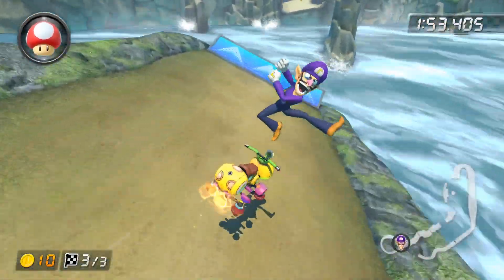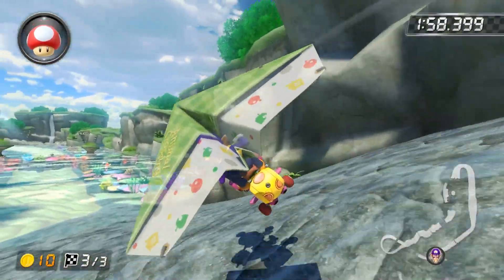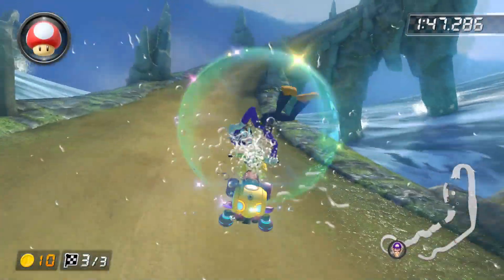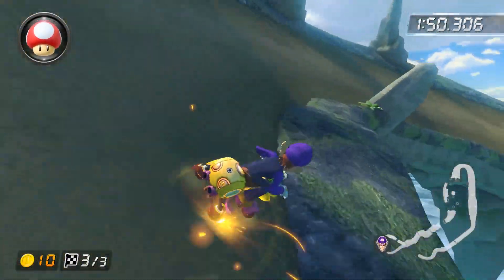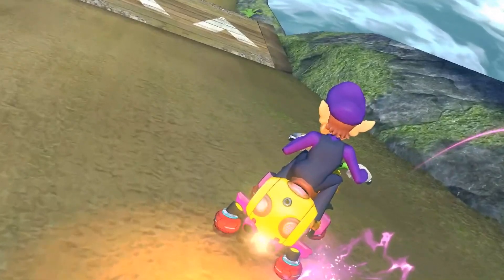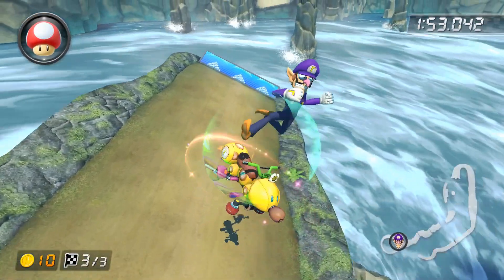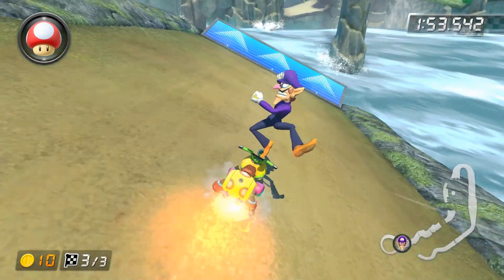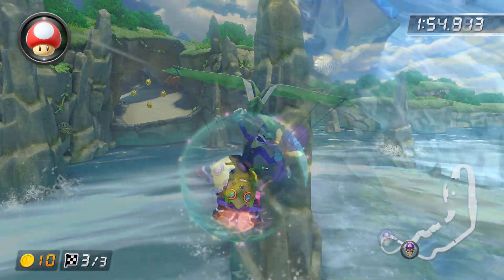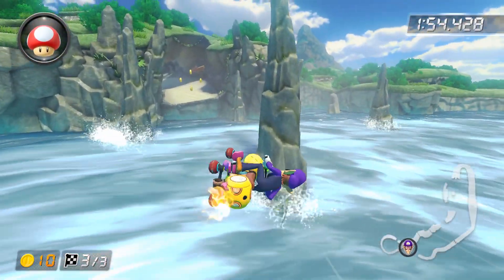We have the Dolphin Shoals Shroomless Glider Cut. It rightfully earns its placement on level 10, as it is the most precise and hardest shortcut in the game by a long shot. There are multiple approaches to this shroomless cut, but here is the one you must do in the challenge. You want to release your ultra mini turbo right before the ramp before the glider. I like my back wheels to be in line with the right arrow, then trick in between the two arrows. As you land, begin a right drift immediately, hold a tight drift until you approach the glider ramp, and perform a left trick. To have the best chance, mash your trick button as you go off the glider to get as low a glider as possible.